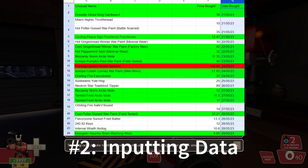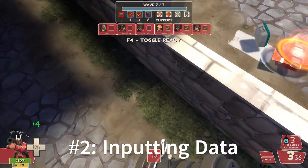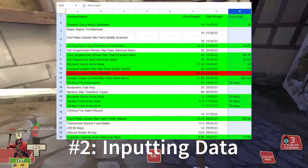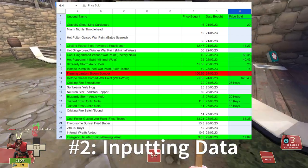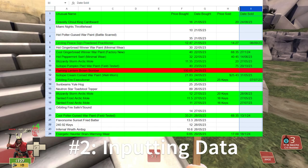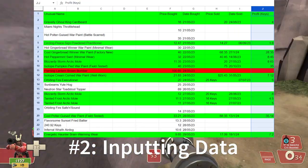Then input the price bought in keys, but make sure that you write just the number and nothing else. Google Sheets won't automatically do calculations if you write 'keys' or 'ref' or whatever, so just the number. Then input the date you bought it on. Different parts of the world have it ordered differently and Google Sheets may automatically shift the positions, but just write it consistently the way you read it. Now when you sell any unusual, assuming it's green, you're going to list the price it sold for in keys — just write the number here as well. Then write the date it sold on in the same way.